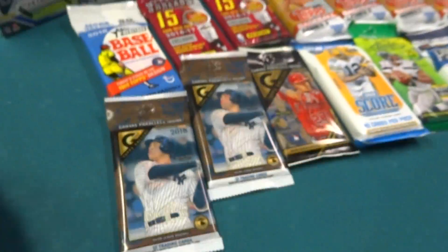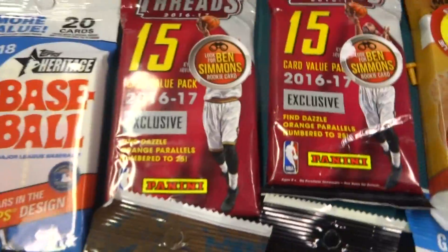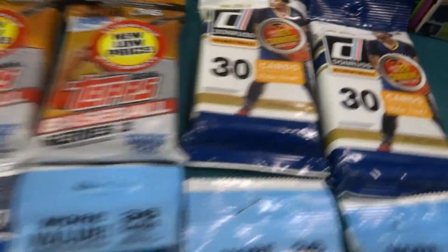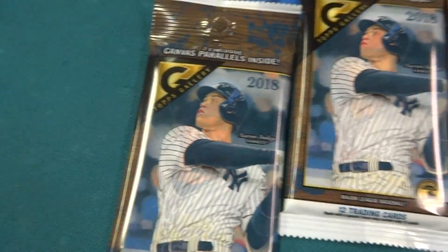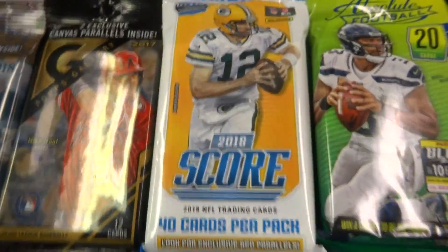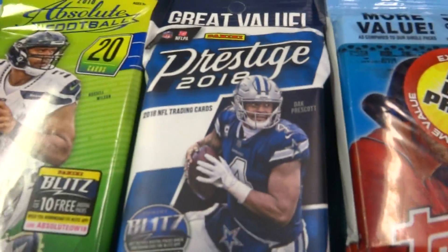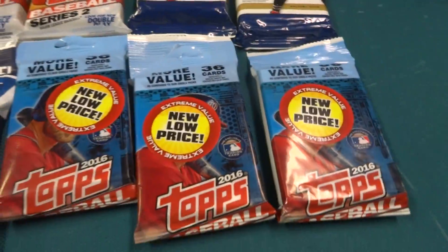And then the packs. We got a value pack of 2018 Heritage Baseball, two value packs of 2016 Panini Threads, four Jumbo Fats of 2016 Topps Series 2, two value packs of 2016 Donruss Basketball, two 2018 Topps Gallery value packs, one 2017 Topps Gallery value pack, one value pack of 2018 Score Football, one value pack of 2018 Absolute Football, one value pack of 2018 Prestige Football, and three value packs of 2016 Topps Baseball.